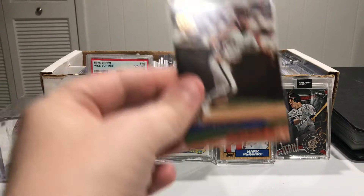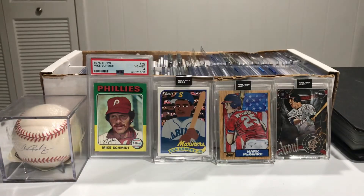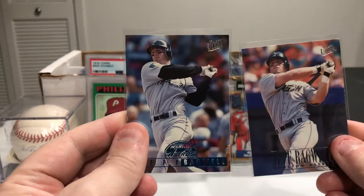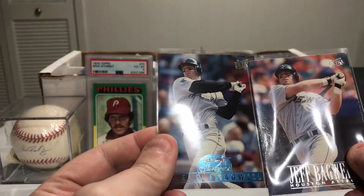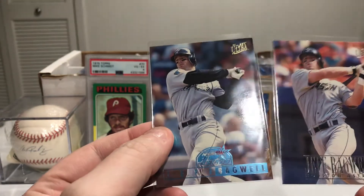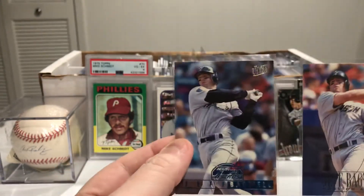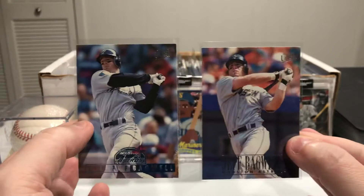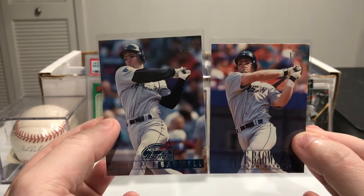And then 93 Fleer Ultra. Thanks to everybody out there that helped me get these and get my collection moving. There's 96 Ultra — actually it looks like 95 and 96. That's weird, it almost looks like it's the exact same picture but clearly it's not. It looks really close, so there's those two.